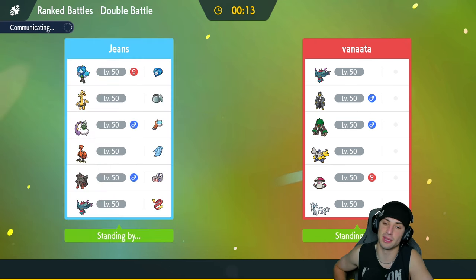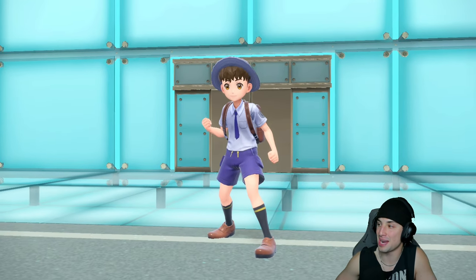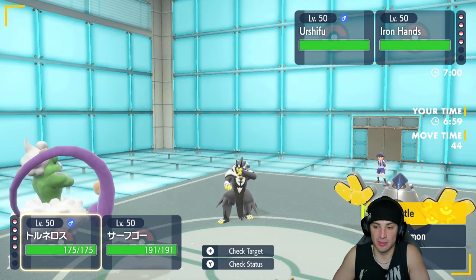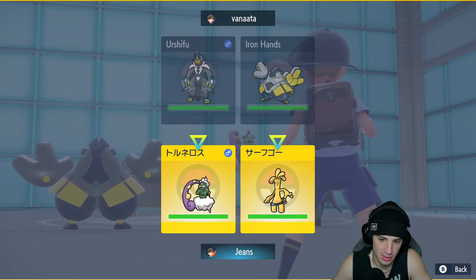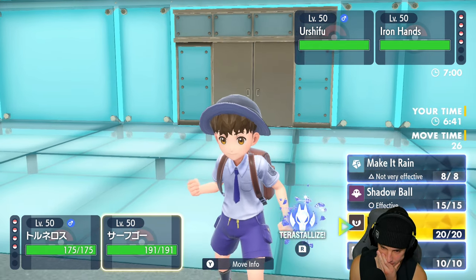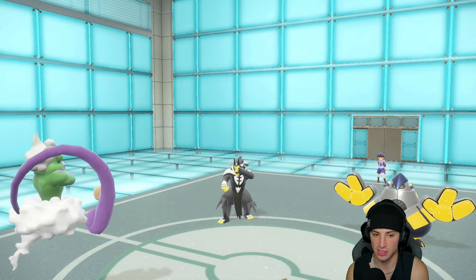Let's lock that in and look to go back to back and win our second match. That first match went pretty simply - kind of a hyper offensive push. Focus Blast Tornadus got a little bit of action, doing a lot of damage to Roaring Moon. Going into these two is totally fine. The question is do they fake me out? I think I'm just going to Nasty Plot here. Could I go Dragon Tera? Do I want to?